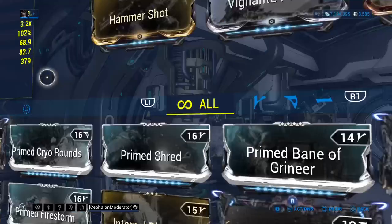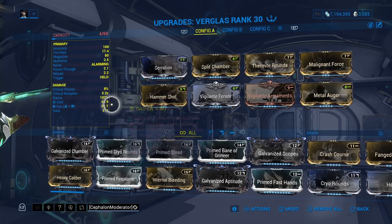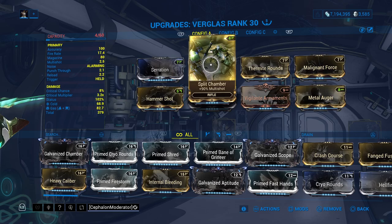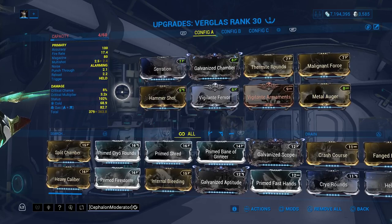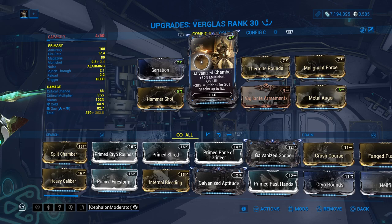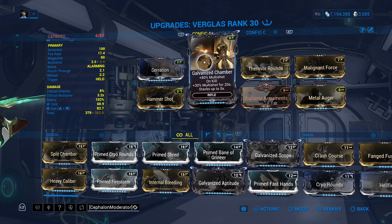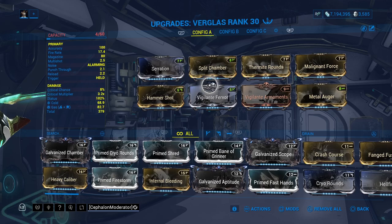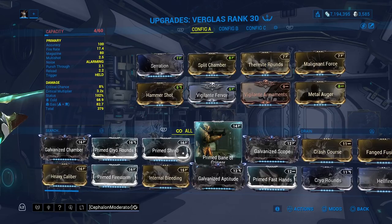The Verglass is the highest damage-dealing companion weapon. My build right now is just Gas and Cold applying status — it's not great — but the main takeaway is that on your companion pet weapons you don't want the 'Gal' mods. I know it seems like when you put Galvanized Chamber on you lose a little multi-shot, but the Verglass actually does get kills. However, anything that has an action, a stack, or a counter will not work on pets. So make sure you're using Split Chamber instead of anything like Galvanized Chamber.